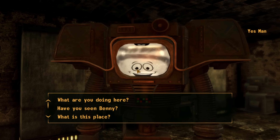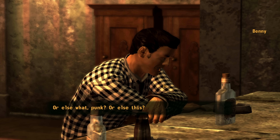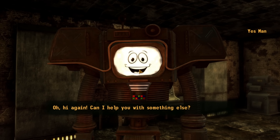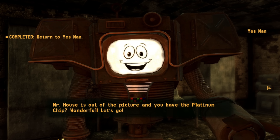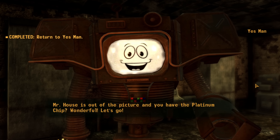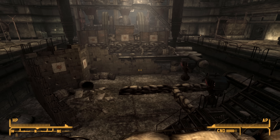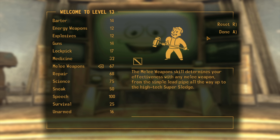Back in the Mojave, armed to the teeth, we crack on with the main story. At the Tops Casino we pass speech checks with Swank, who lets us carry our weapon and gives us the key to Benny's suite. Inside we find Yes Man — a reprogrammed securitron who blurts out the whole plan. We let Swank know, and Benny gets what's coming to him. We obtain the Platinum Chip in the most hilarious way possible.